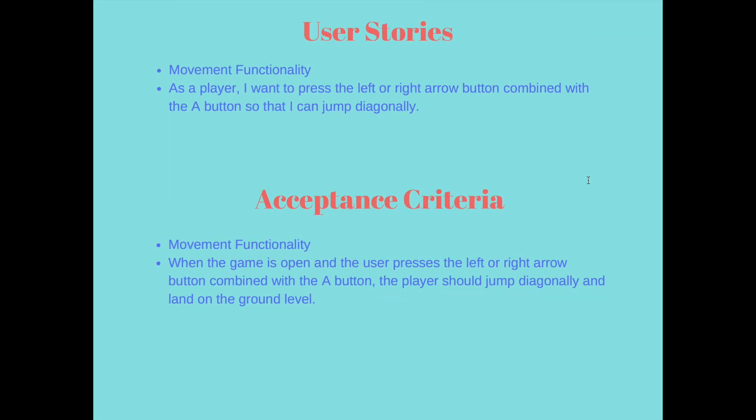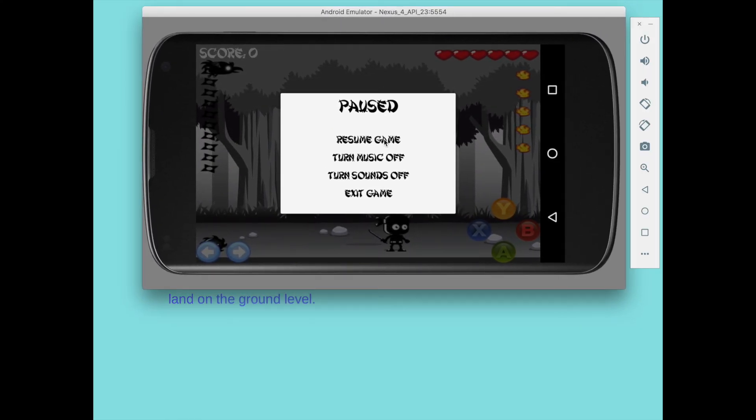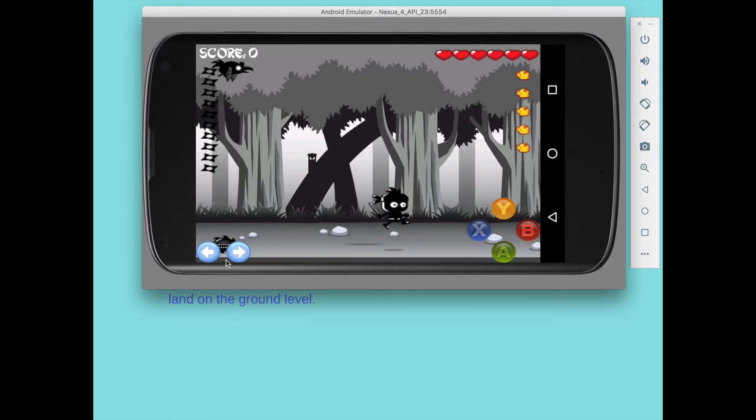For my next user story, I have: as a player, I want to press the left or right arrow button combined with the A button so that I can jump diagonally. The acceptance criteria is that when the game is open and the user presses the left or right arrow combined with the A button, the player should jump diagonally and land on the ground. Jump, arrow, move.